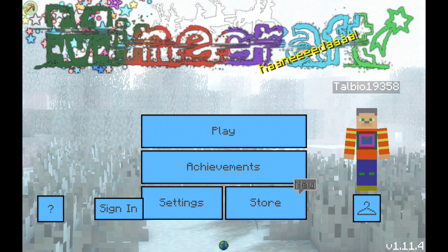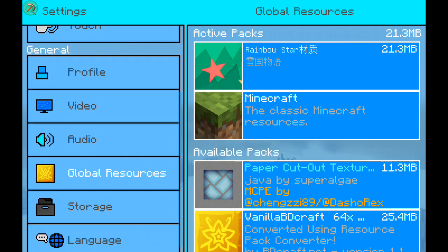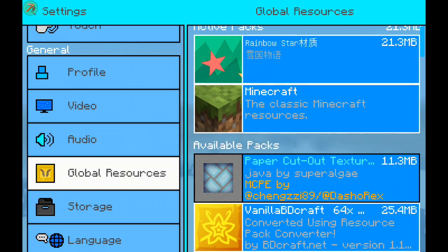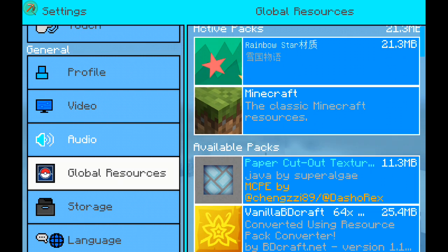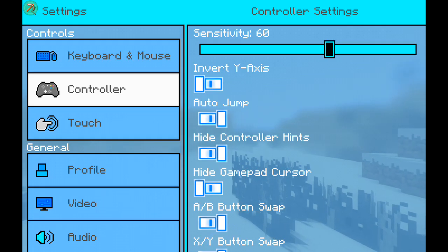When you go to Settings, you will see the texture pack option. If you go to Global Resources it will show 'Rainbow Star' — and that's how you do it! I'm going to change my texture pack for a second.